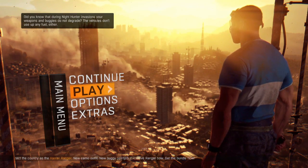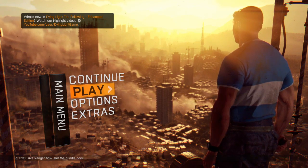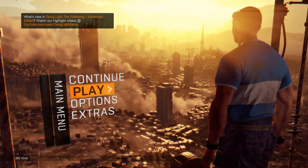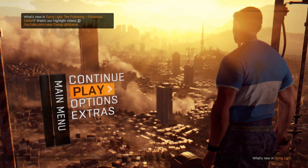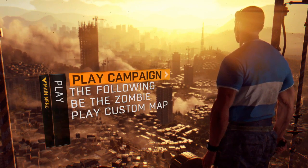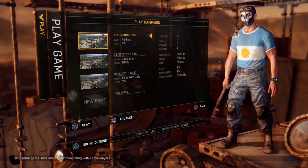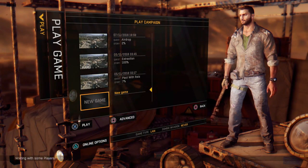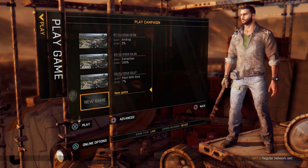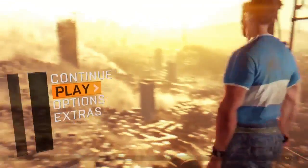Hey guys, this is BestGamerely and today I'm back with another Dying Light video. In this video I'm going to show you how to get all the gold weapons from Dying Light. Before proceeding, you need to do a few things. First, you need to learn how to duplicate your premium dockets — I've made a video on that, link is in the description. Then you have to create a new save file.